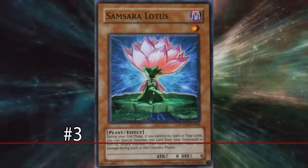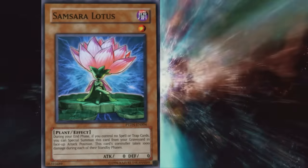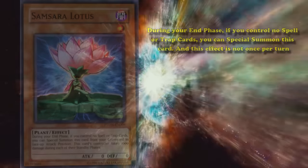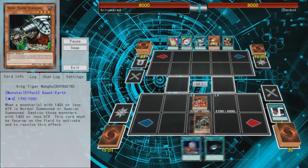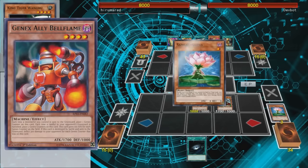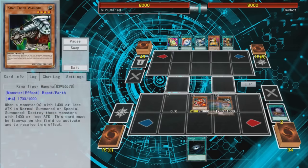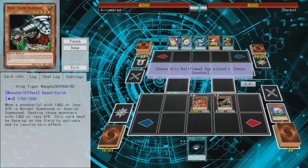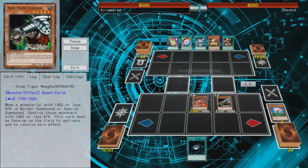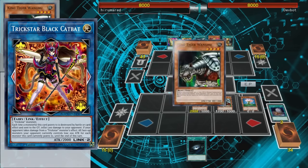Number 3: Samsara Lotus. This card can be used in a whole bunch of different infinite loops. Samsara Lotus has the effect where during the end phase, if you control no spell and traps, you can Special Summon this card — and not once per turn. If you can infinitely destroy it with a card like King Tiger Wanghu, and have another card like Genex Ally Birdman who gains a counter every time a card is destroyed, you can gain an infinite amount of stacks with Samsara Lotus and King Tiger Wanghu infinitely destroying and reviving it. Samsara Lotus is currently banned for a consistent loop it was used in, but it can also be used in this gimmicky one.